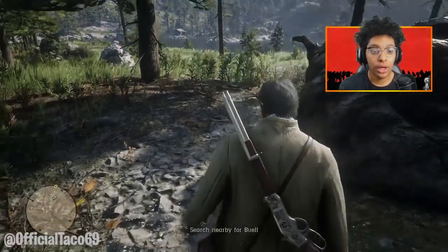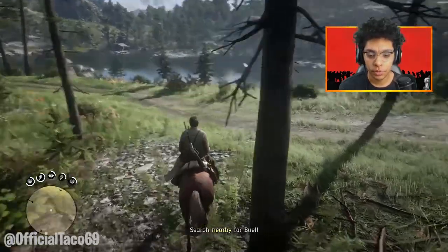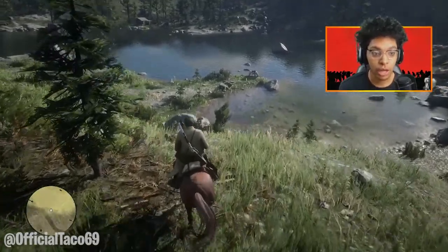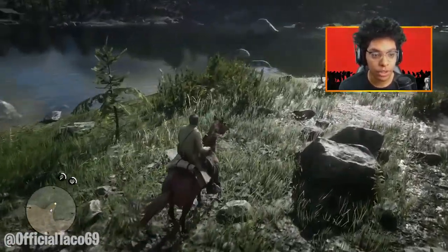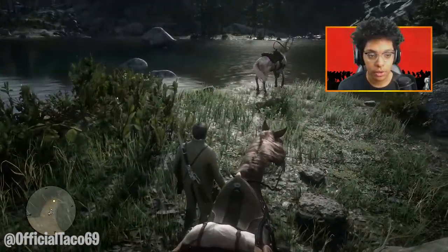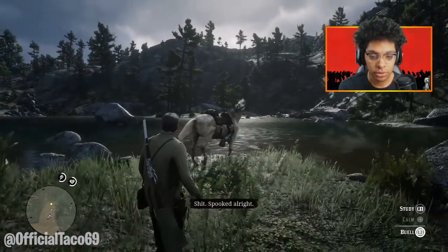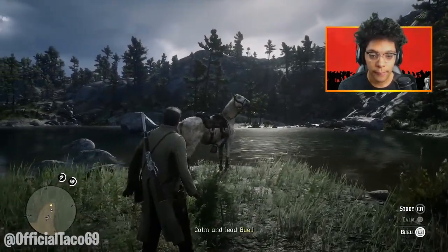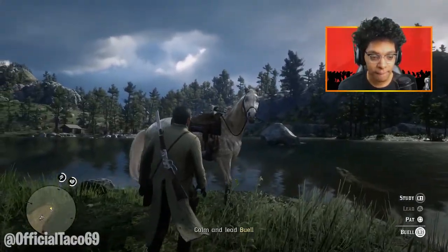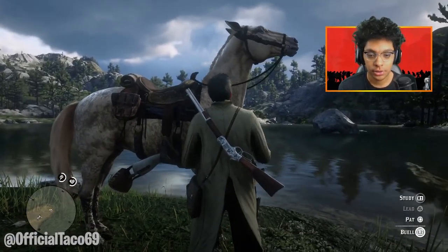So we gotta find this horse with his wooden leg on it. Found it — it's so obvious dude. Look at this — it's a beauty though. Wait, is that the golden horse? Yo, calm down buddy, none of that. I see the leg right there — found it easily.